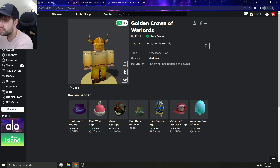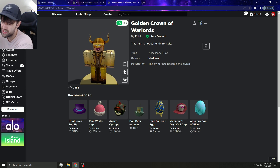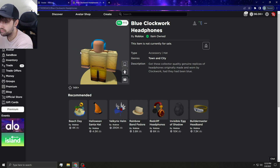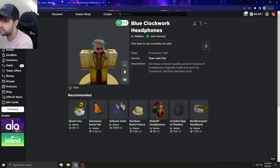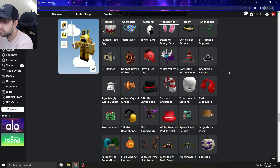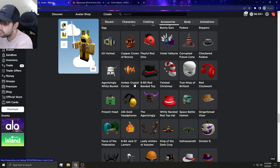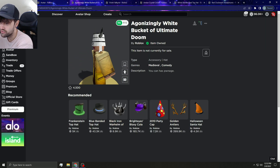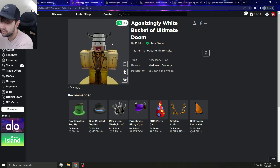The Gold Crown of Warlords needs to go limited — a lot of people like the original Crown of Warlords so that'd be dope. The Blue Clockwork Headphones obviously need to go limited — who doesn't want those? It might hurt the value of the regular Clockwork Headphones a bit, but I think it's a necessity. Some people want the Violet Valk to go limited; I personally do since I don't wear it and I'd just trade it off.